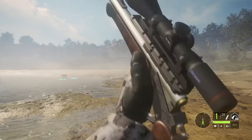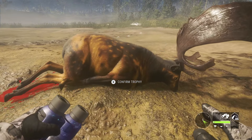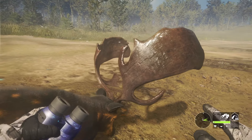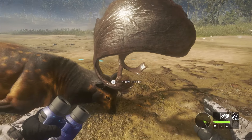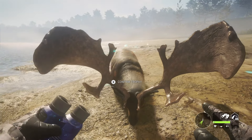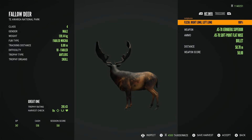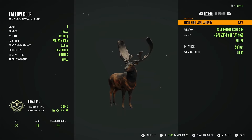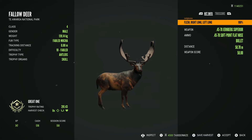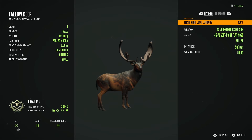I didn't expect a great one to show up so soon after a super rare, especially in early access. He's beautiful - I love the great one fallow. Even though I'm going after one specific fur type, you can't complain about a great one no matter what fur or rack it has. We took him with the 4570 from a bit further away, and thankfully we dropped him. 281.43 fabled mocha, 139.14 kg - very heavy. Double-lunged him with the 4570 handgun. Just awesome.